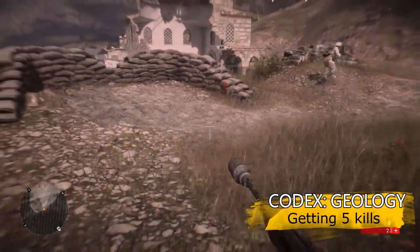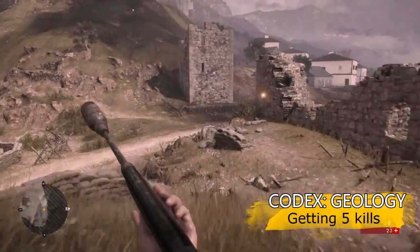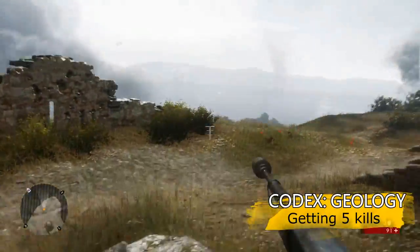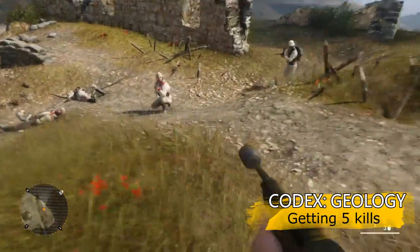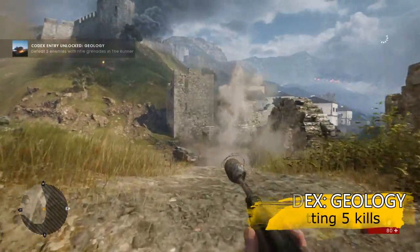So now I've got two grenades left and only two people to kill. I can focus on one each. You can of course use two grenades to get two each, so that's four, then use your last one on one. So there's plenty of guys around here, you've just got to run around enough to get them all to spawn, and there you go. That's that one unlocked for you.